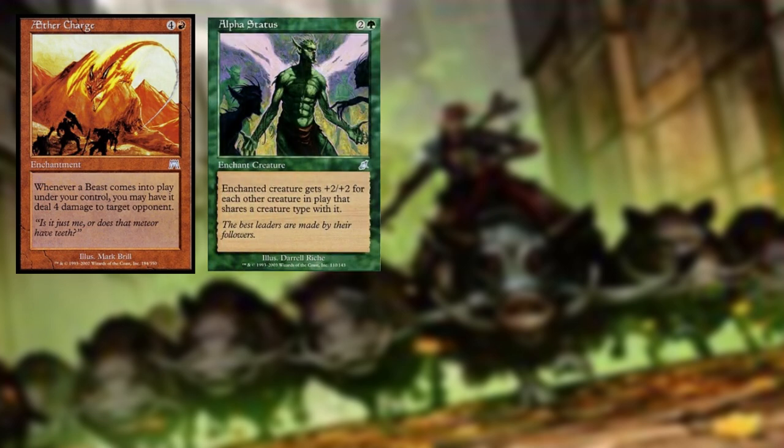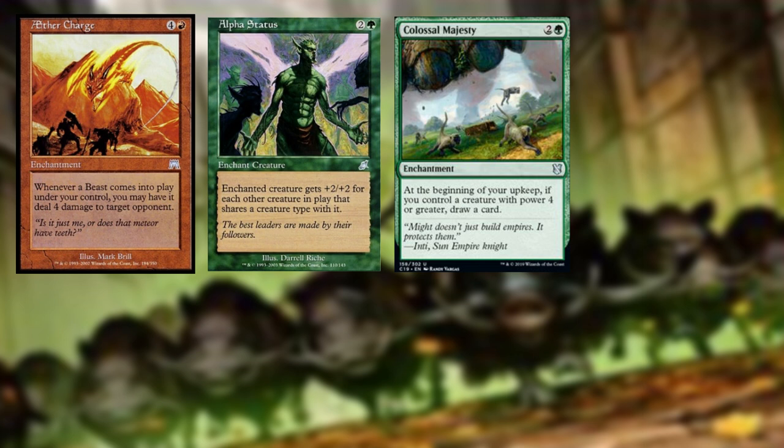First up, let's take a look at our enchantments. Aether Charge — for four and a red, we get a red enchantment. Whenever a beast comes into play under your control, you may have it deal four damage to target opponent. That's right, we are going to be running a lot of beast tribal in this build. Alpha Status — enchanted creature gets plus two, plus two for each other creature in play that shares a creature type with it. Colossal Majesty — at the beginning of your upkeep, if you control a creature with power four or greater, draw a card. We are running a lot of big creatures, so this will give us nice card draw.